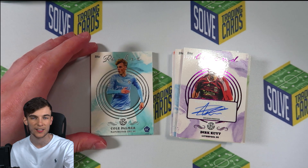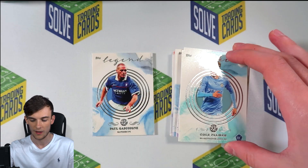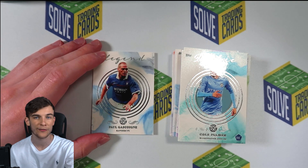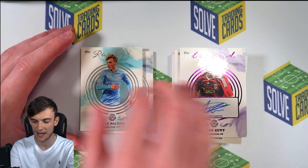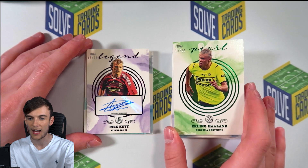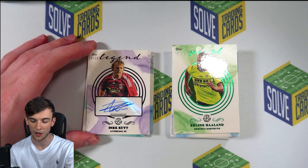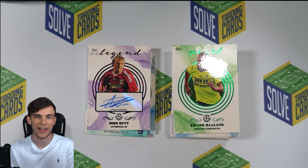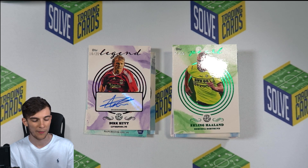And the final card from the £300 Topps Pearl box is Paul Gascoigne — another legend from this box. The best cards: Haaland out of 99 and the Di Matteo autograph out of 25. A low numbered autograph — quite nice. I'm definitely going to say that the better cards came from the £300 pack rather than the £2 packs.